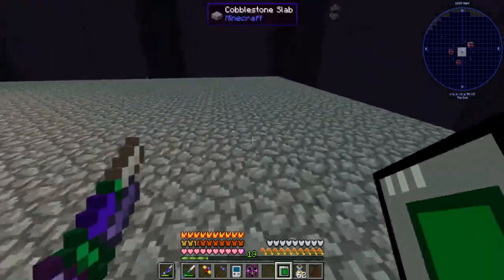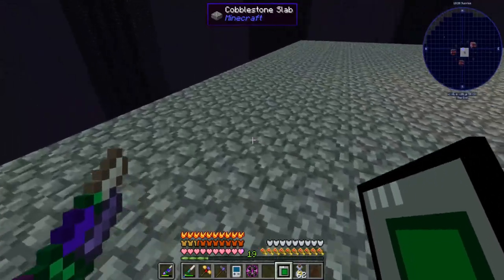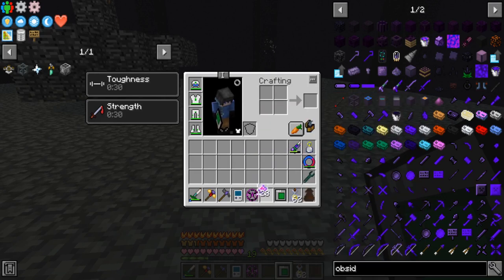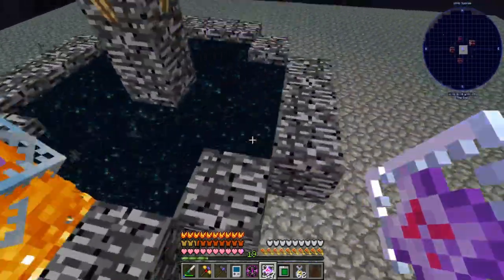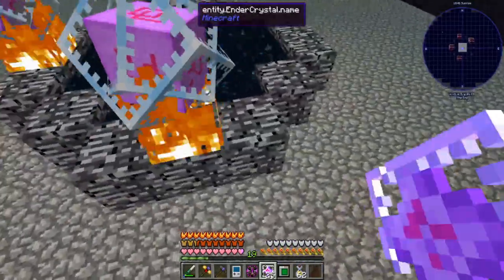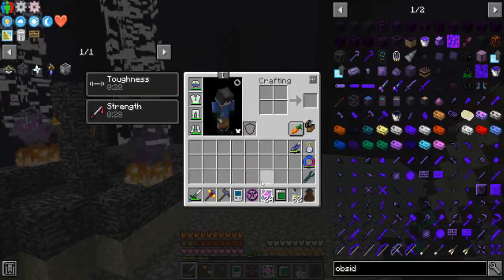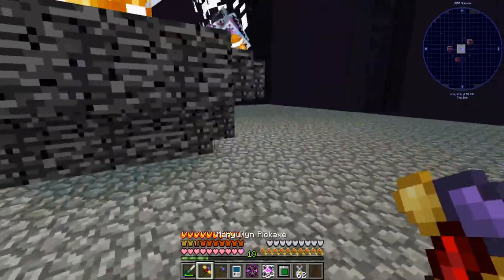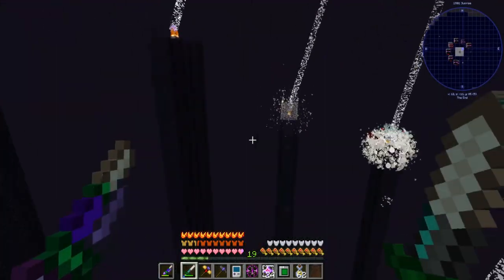I've got a small 2x2 platform. The reason I used bottom slabs is so endermen can't ramp it up. Take off your offhand weapon if you have one. I made more crystals since I'm probably going to farm this guy. Throw down the four crystals — you can shoot them so be careful not to destroy them. Once you place the fourth one, the dragon respawns.